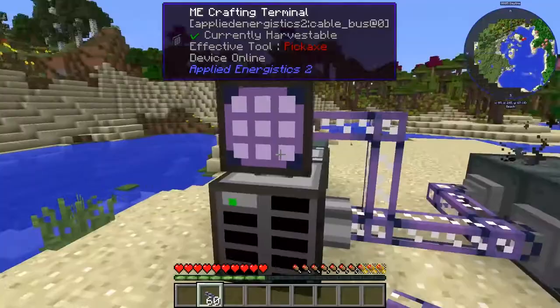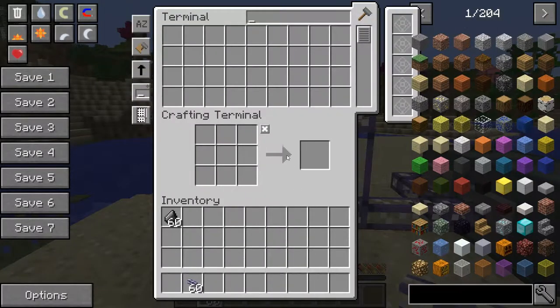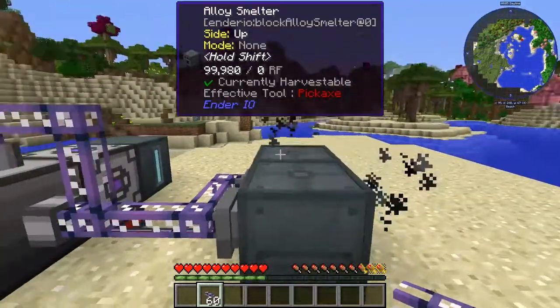Anything that gets output will be put back here. Watch — you'll see something appear here in just a second. There's the first copper. There's two copper. So that's how it works — it's very easy to work with.